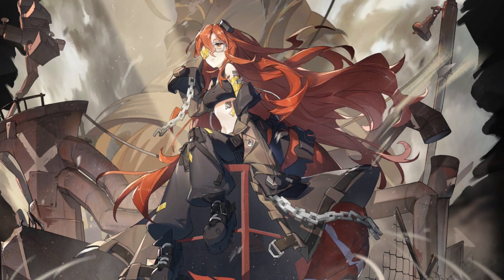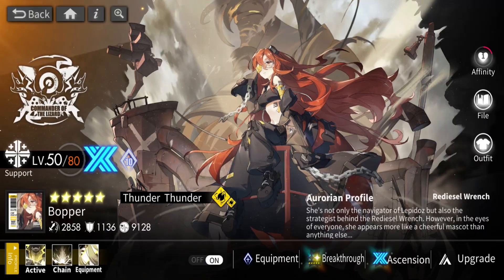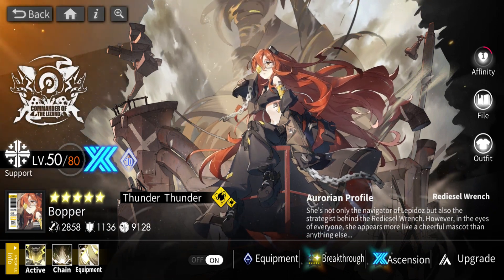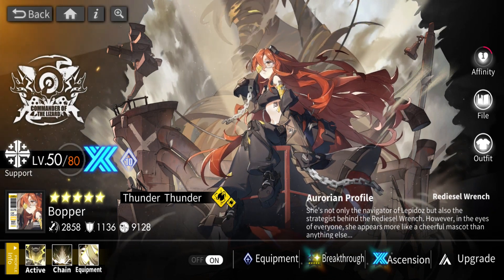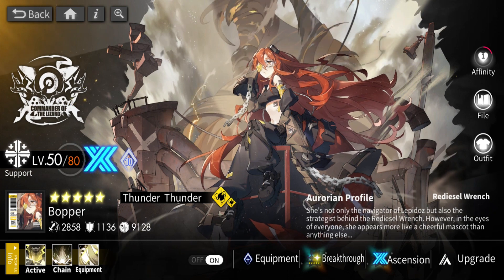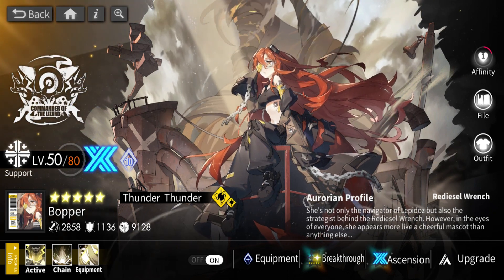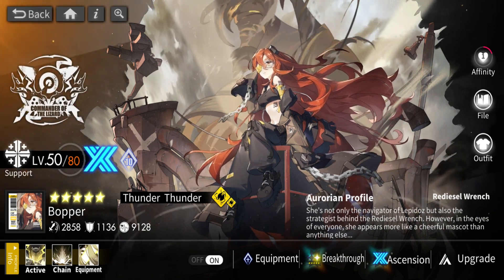Hey, you beautiful big heads, it's your boy Zatron, welcome back to some more Alchemy Stars. Today we will be showcasing Bopper. She isn't what many expected, but it is what it is. I'm doing it so late because I honestly didn't enjoy using her. Since the event is about to end, I'm doing it because of that. She's a free-to-play character you can get right now for free, and even though she's not S-tier in my opinion, having more characters is better than having less.